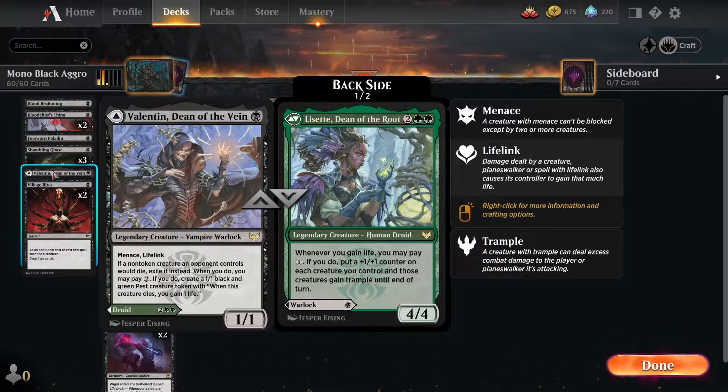Shambling Ghast works really well with things like Village Rites, Deadly Dispute, and the Fell Stinger - we do have some sacrifice package synergy in there. It gets in a lot of damage on its own. Valentin, Dean of the Vein - we don't run the back side. Very similar to the Forsworn Paladin, it's a one mana 1/1 menace lifelink, and if one of their creatures dies it gets exiled instead of dying, which is great against disturb and graveyard synergy. When things die we can pay extra mana to make a 1/1 pest token as a bonus.